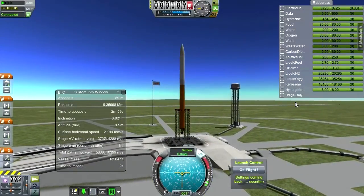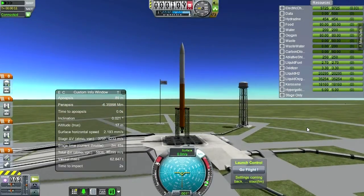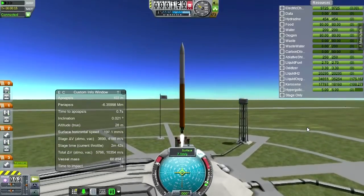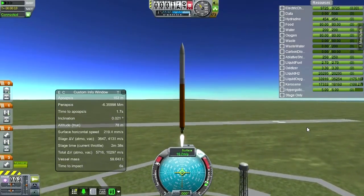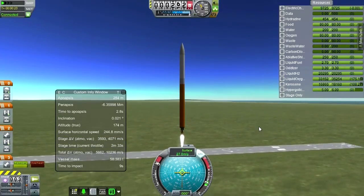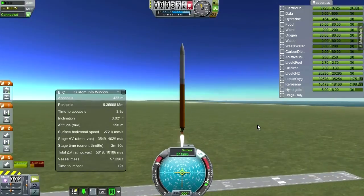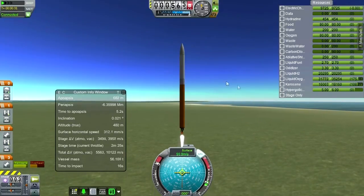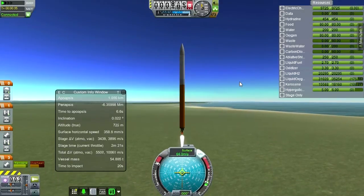SAS on, throttle up. It's looking good, so let's fire it up. We're trying for a very normal trajectory here and we'll see how it works. Trajectories always have to be optimized for these things. I've got a lot of delta-V — good fudge factor — but still need to make sure we actually get into orbit. That means timing it right.